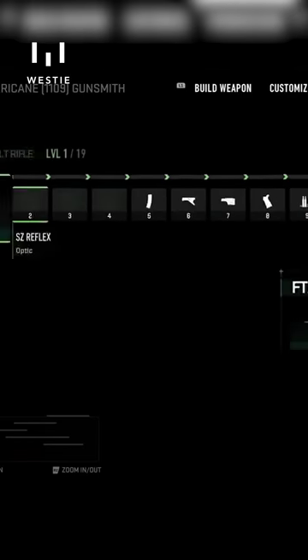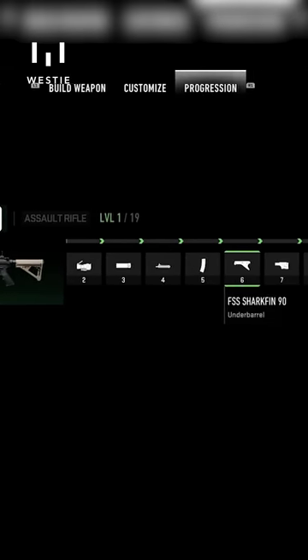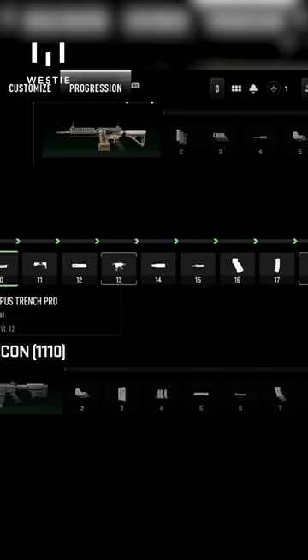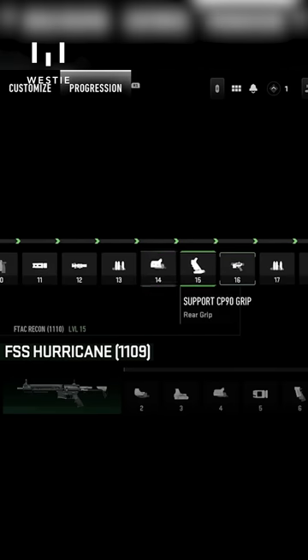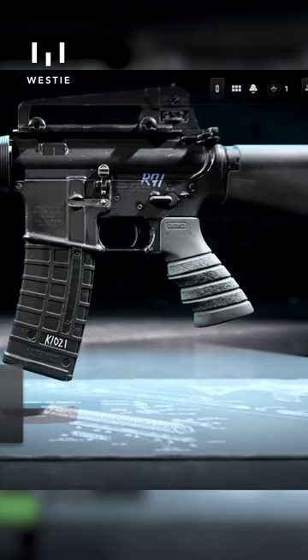So this means with shared attachment progression, you're going to be unlocking attachments for all of the weapons as you move through. And then as you unlock each receiver, it'll give you a new weapon that you can use, and you won't have to start the attachment grind again. You can use some of the attachments that you've already unlocked using other weapons within the weapons platform.